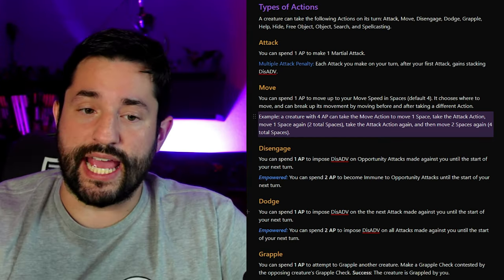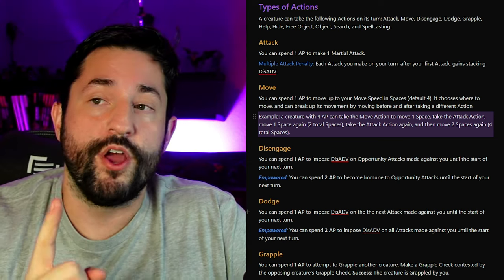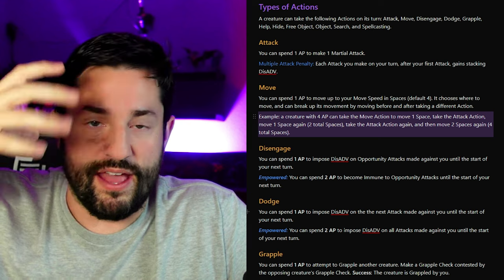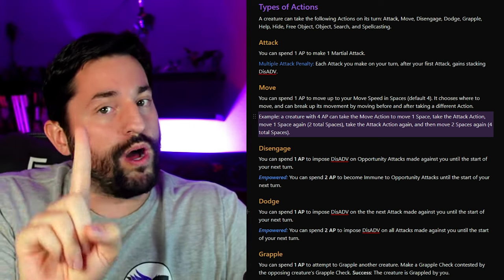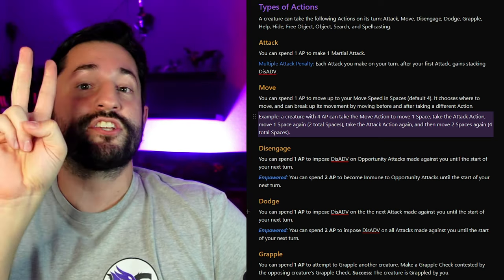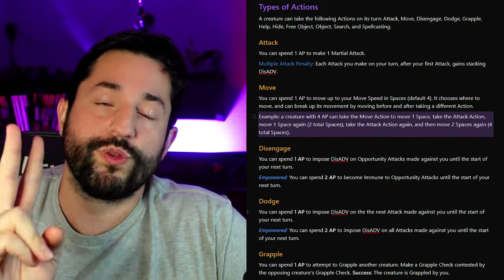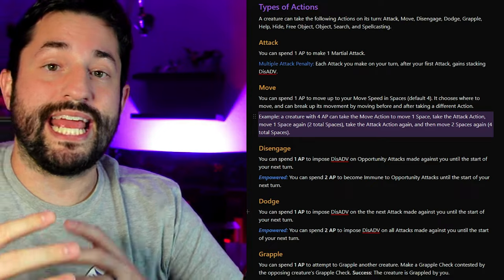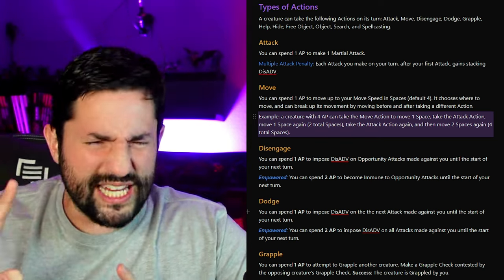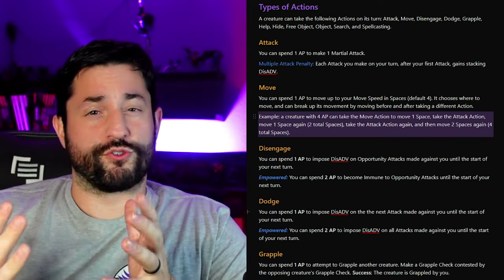Disengage and dodge work pretty cool. For disengage, you can spend one action point to impose disadvantage on opportunity attacks — adding another bit of strategy and decision-making. There's a choice: do you take the opportunity attack or do you disengage? You could spend one action point to grant that opportunity attack disadvantage, and technically this could cover multiple opportunity attacks. Or you can spend two action points total to get full immunity and truly take the disengage action. Dodge works similarly: spend one action point and the next attack against you has disadvantage. Or spend two points to go fully defensive, making all attacks until the start of your next turn have disadvantage.